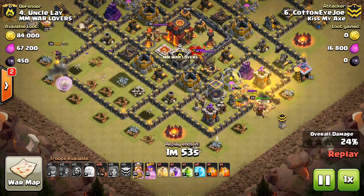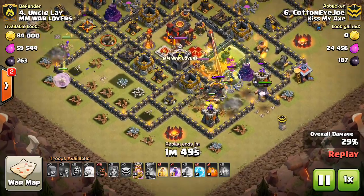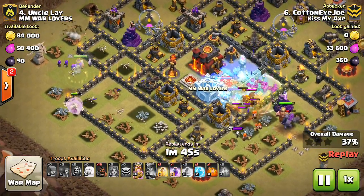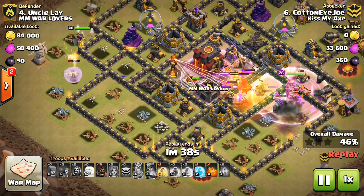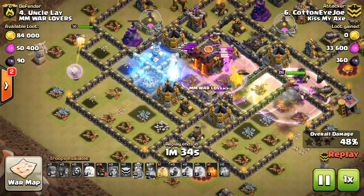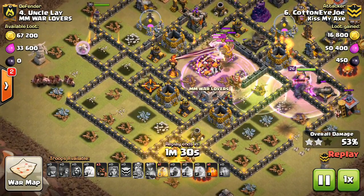He comes in with the Queen Walk, just cleared out that compartment, then the Valks, the King, just kind of storming this base. Drops down the Poison — kind of hard to see what's happening — but the Freeze is good on the Inferno, only level 2 Freeze but it's still going to last for a little while. The King, the Valks, everything moving forward. The Inferno is getting the rays off on the Valks, but he has another Freeze for the second Inferno, and those Valks just tear through the core of this base.